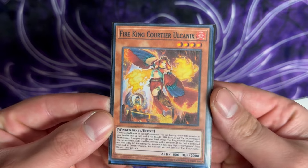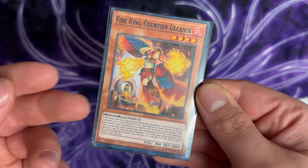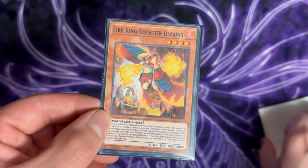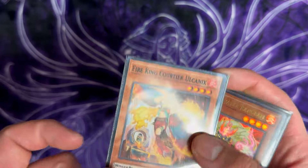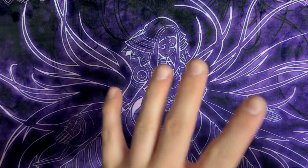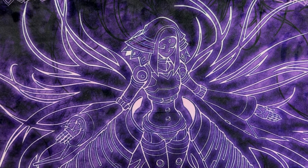This card has a really cool effect: on normal summon, you can destroy one other fire monster in your hand or face-up field, and add one FIRE attribute, winged beast, beast, or beast-warrior monster. Then if it's destroyed, you can send the old chicken from the deck. It's going to give the deck a one-card combo as well as being a very interactive card. This deck is going to be a very popular rogue deck option.